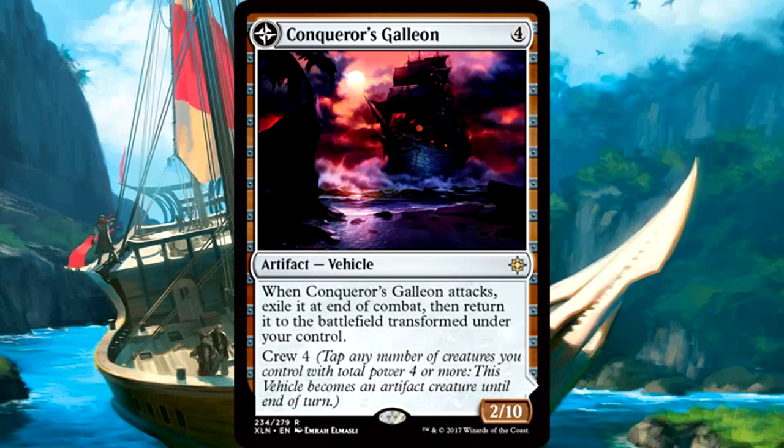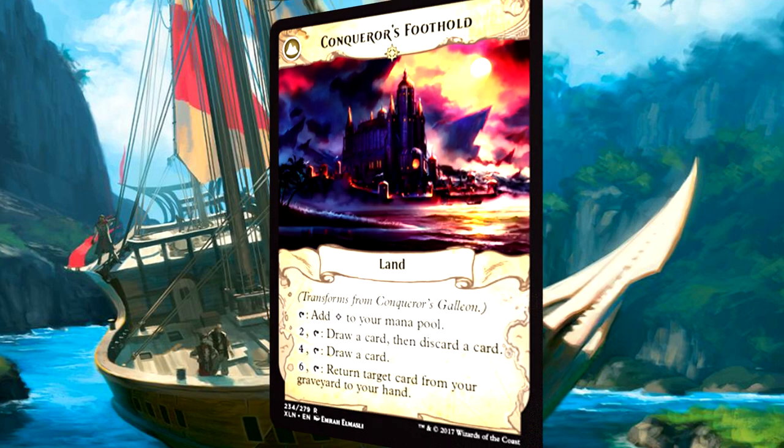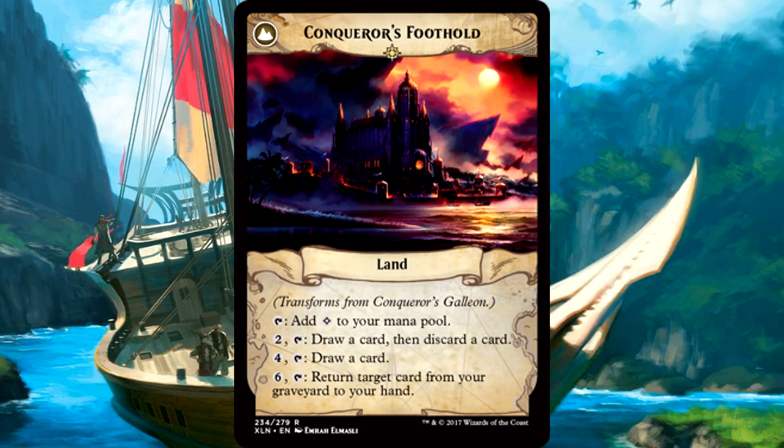Conqueror's Galleon is 4 mana for a 2-10 artifact vehicle with a crew cost of 4. When it attacks, exile it at end of combat, then return it to the battlefield transformed under your control. It transforms into Conqueror's Foothold, which is a land card you can tap to add 1 colorless to your mana pool. You can also pay 2 mana and tap it to draw a card then discard a card, pay 4 mana to tap it to draw a card, or pay 6 mana to tap it to return target card from your graveyard to your hand.